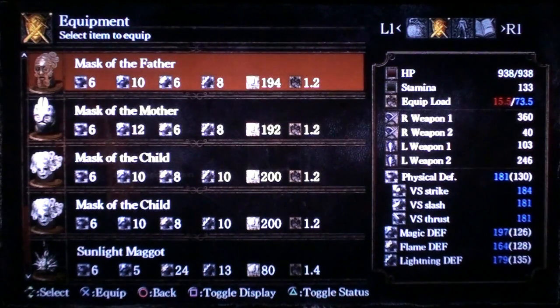This basically makes the Mask of the Father useless because it weighs 1.2, and 5% is really not going to make a difference on equipment load unless you have high endurance. The 1.2 weight of the mask may not even be covered by the 5% gain if you don't have a high endurance build. I don't understand this change — they basically made the Mask of the Father useless for the majority of builds. I don't understand what they were trying to do; if they wanted to nerf it, go to 10%, but don't go down to 5% because that makes the item useless.